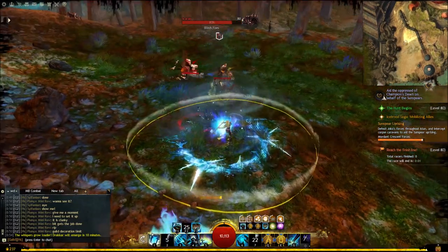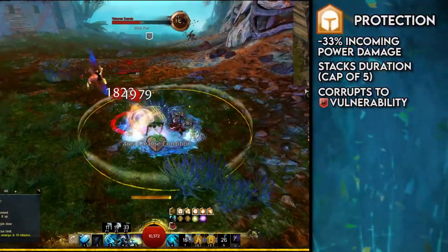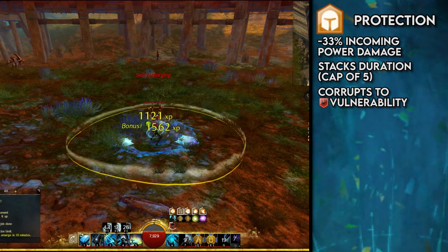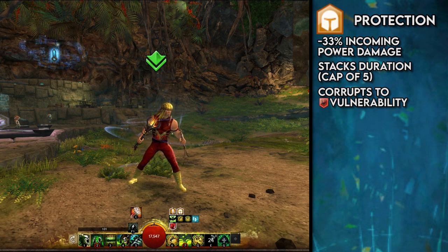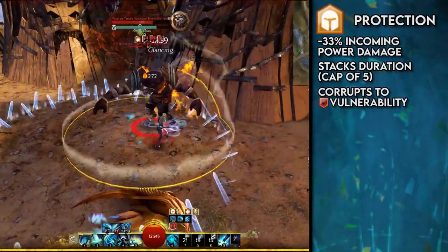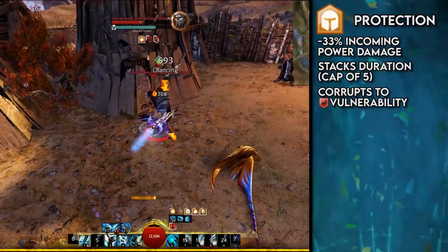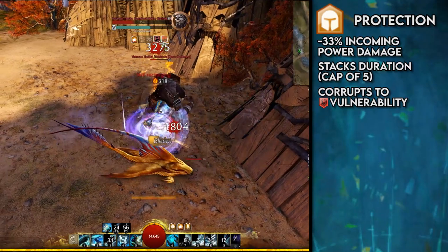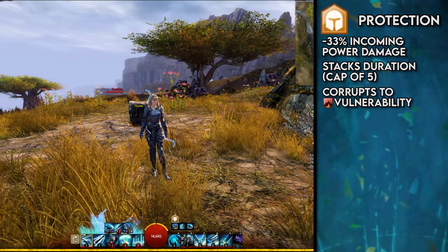Players tend to often forsake Protection, but they are fools to do so, because Protection is an absurdly strong boon, reducing all incoming damage by 33%. It stacks in duration and can be combined with other damage reduction effects for incredible durability. Bear in mind that Protection won't help you versus condition damage — there is a boon for that, which we'll get to later. Having Protection before charging into battle is something you definitely want to do. Less damage taken means less healing needed to survive, and allows you to stay in the fray longer. Protected players have blue swirls around them, and when they first gain the boon, a shield appears temporarily on their torso.